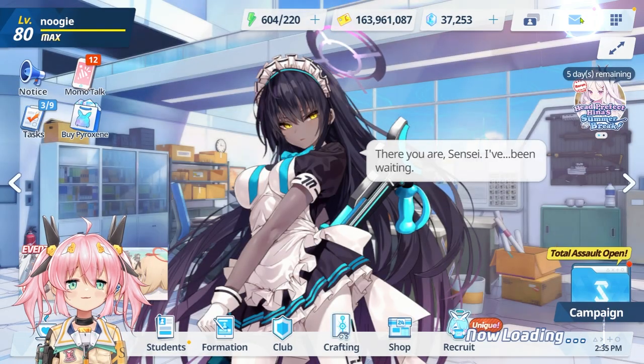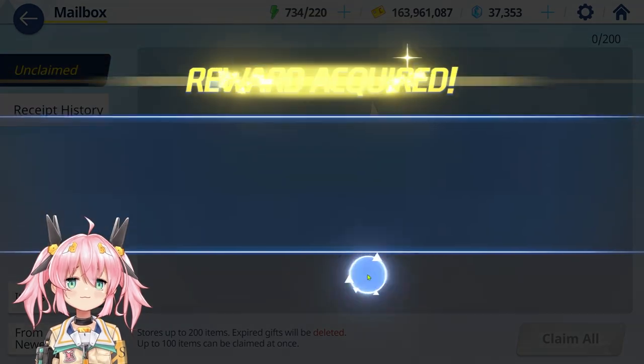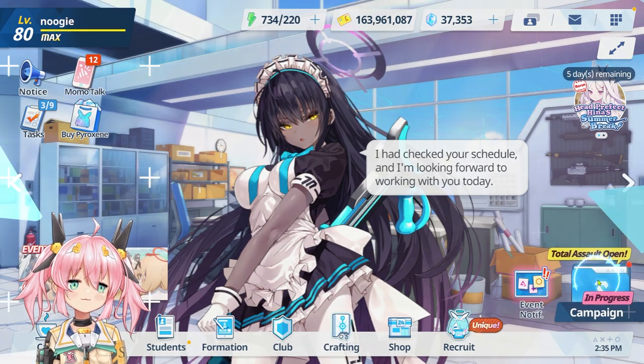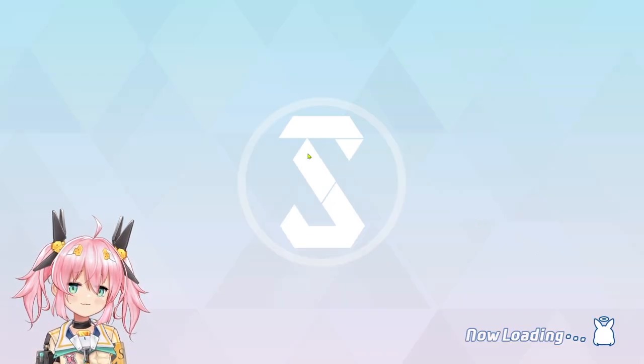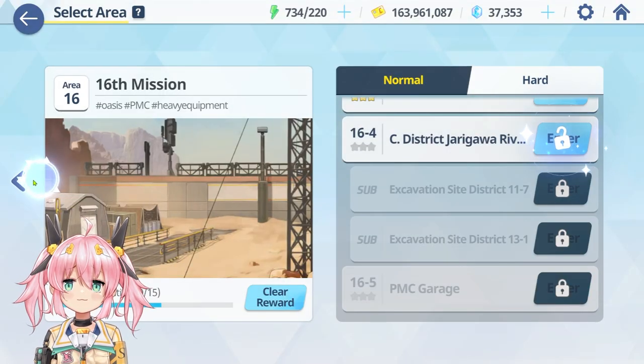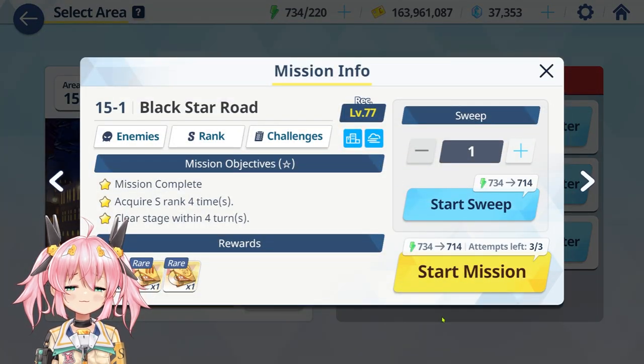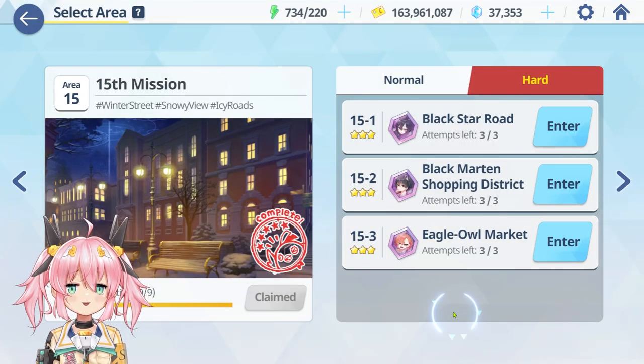The last thing would be claiming stuff from the gift box — they give you a bunch of stuff. That being said, the best way to spend your AP for levels is to try to clear missions, try to get three stars, and just do any mission at all.